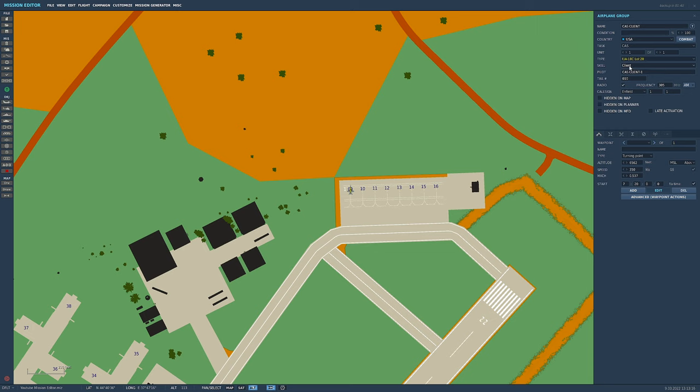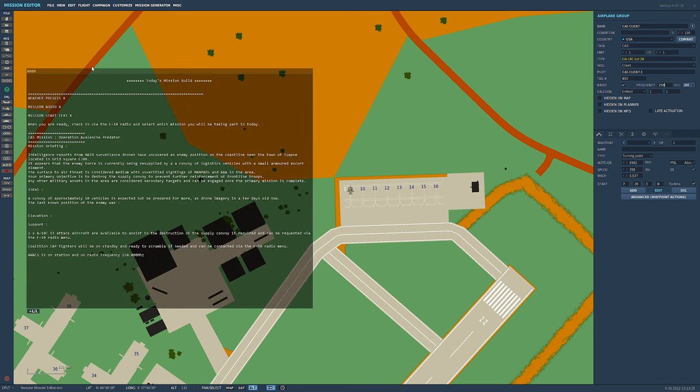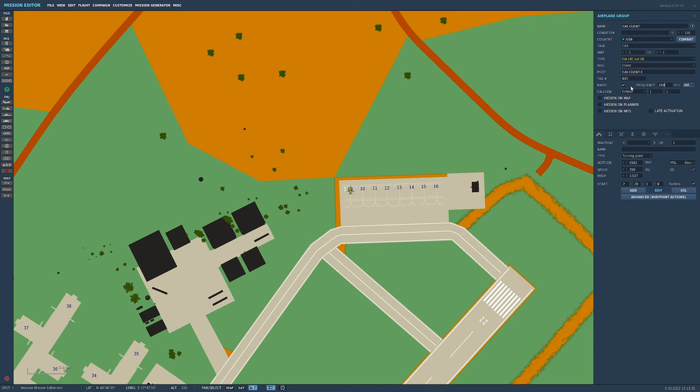The radio frequency: we're going to set it to 250.0. The reason is our AWACS is on station on 250 MHz, so our radio will be default-tuned into AWACS straight away. For the call sign, click on it — you get a heap of options. We're going to choose Sting because it's a Hornet. So when you use the radio in-game, your aircraft will refer to itself as Sting 1-1.